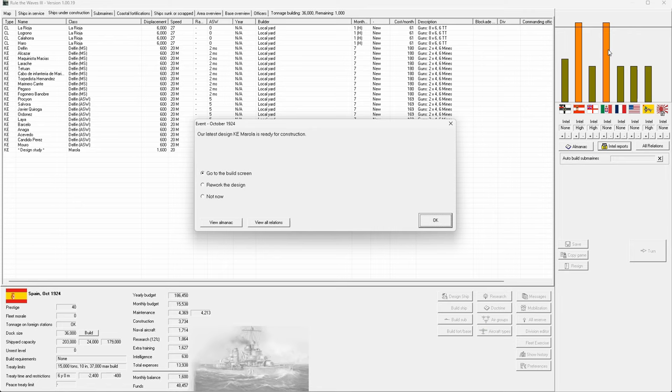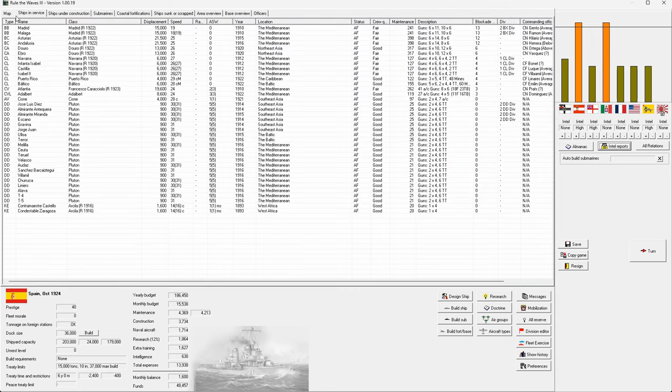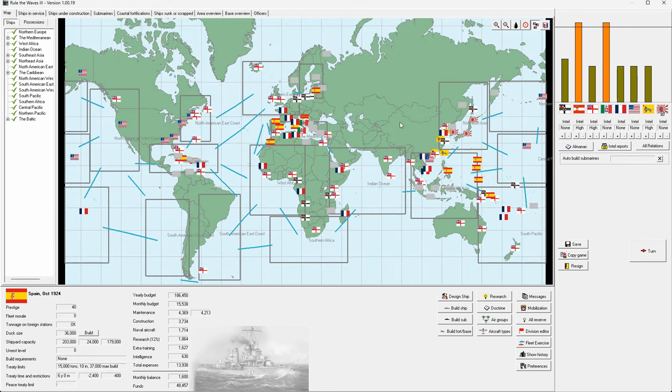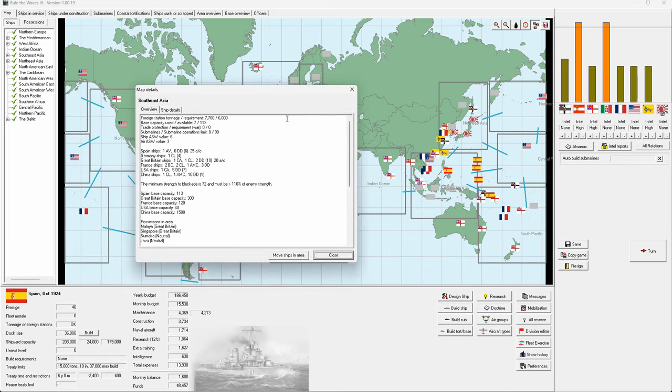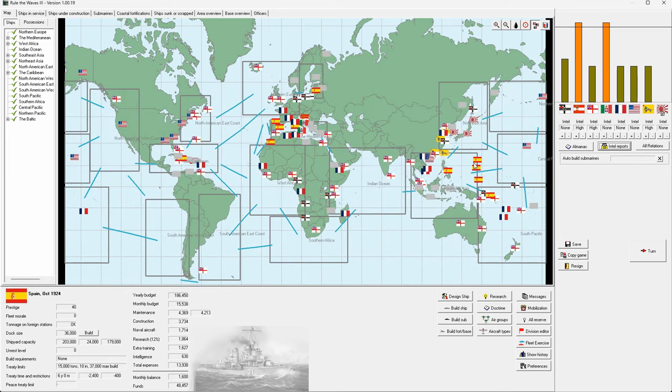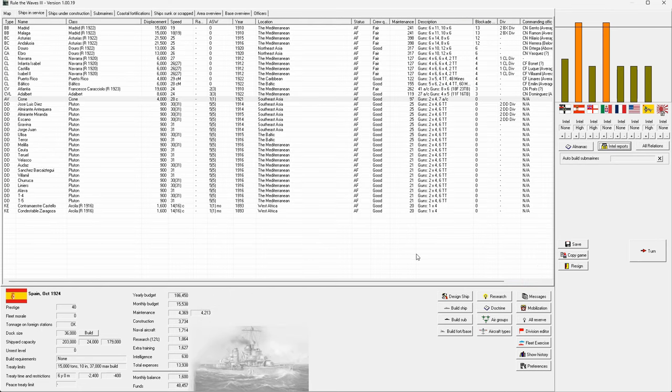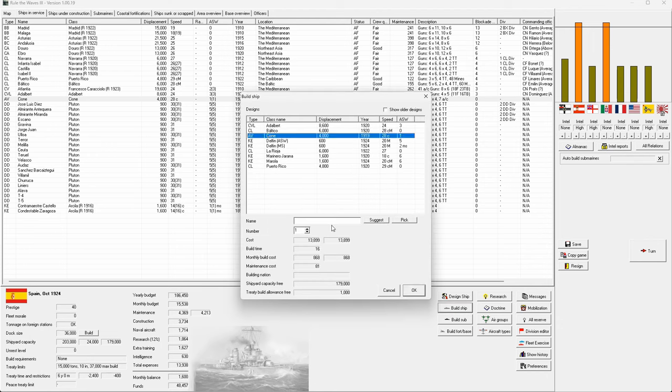There's a double war event. I want to double-check how many foreign station ships we need. Looking at who we've got out in foreign stations: Baltico needs about 8,000 tons — that's four ships. Puerto Rico needs three, so that's seven right there. Southeast Asia, if we want to replace our fleet there at 6,000 tons, that's three more — so about ten total. We still have the ones from 1920, but we'll build new ones anyway.